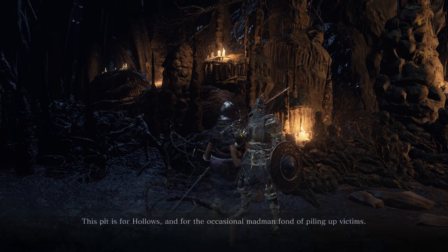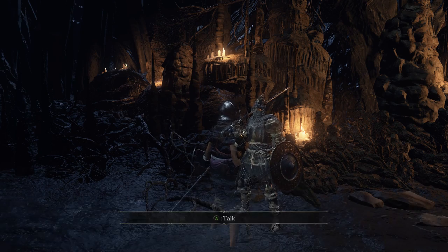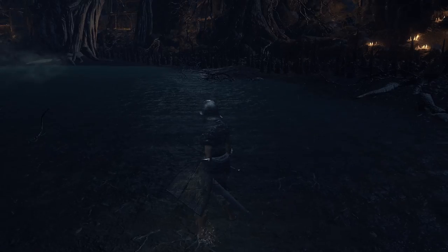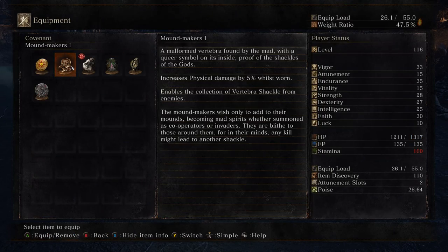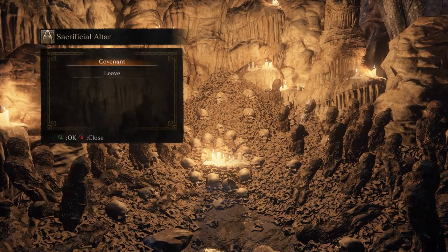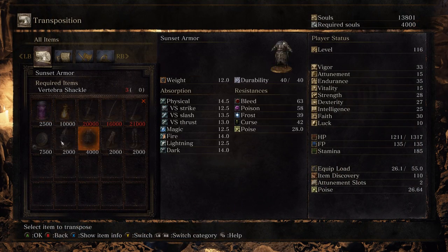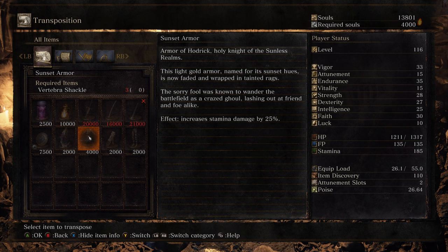In my vanilla runs I would always kill this guy, I don't know why. I think I do really like his covenant. Does this give me extra stamina damage, physical damage? No, I think I'm liking my boosts too. I love this set — increased stamina damage, this is definitely a set I'd like to get early.